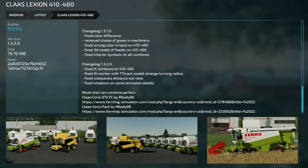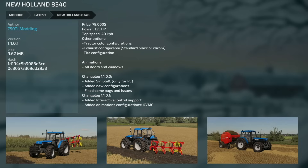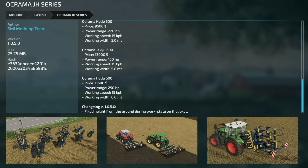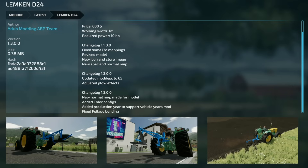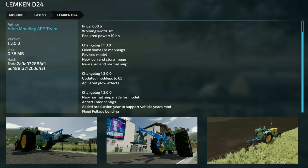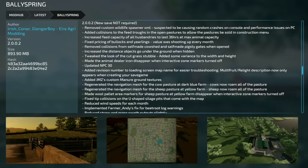Now for mod updates for all platforms. The Claas Lexion 410/480 version 1.32: fixed IC windows on 410/460, fixed AI worker with T-track model strange turning radius, fixed side panels distance not in view, and fixed shadows on some animated details. New Holland 8340 version 1.101: added Interactive Control support and animation configurations for IC and MC. Old Chroma JH Series version 1.05: fixed hide from ground during work state. Jackal Lemkin D24 version 1.3: new normal map, added color configurations, production year support, and fixed foliage bending. Workshop Halls version 1.1: fixed collision tank bug with farmland purchased and changed sound of small doors.